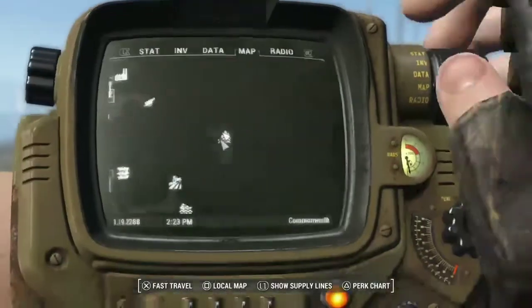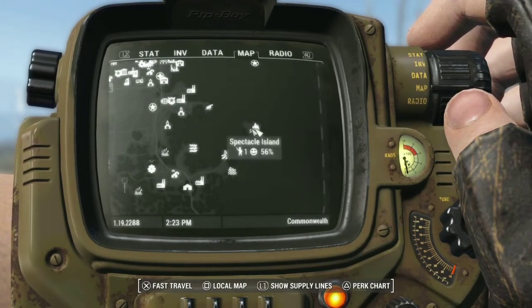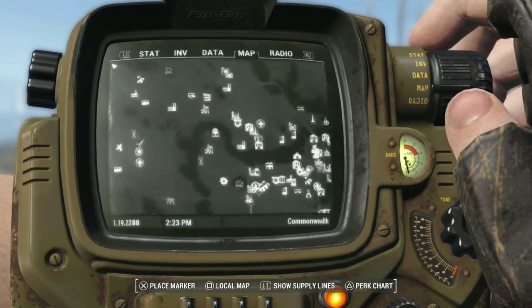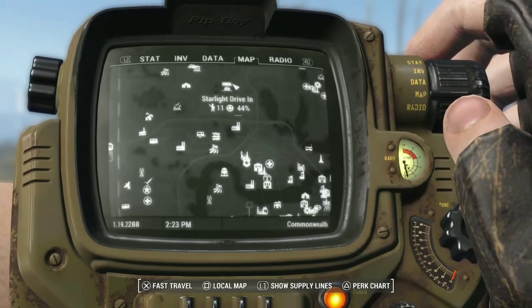The first thing you want to do is go to one of your settlements — go to one that has a lot of open area. You can either choose Spectacle Island, or a really good one is Starlight Drive-In. It's a large open area.